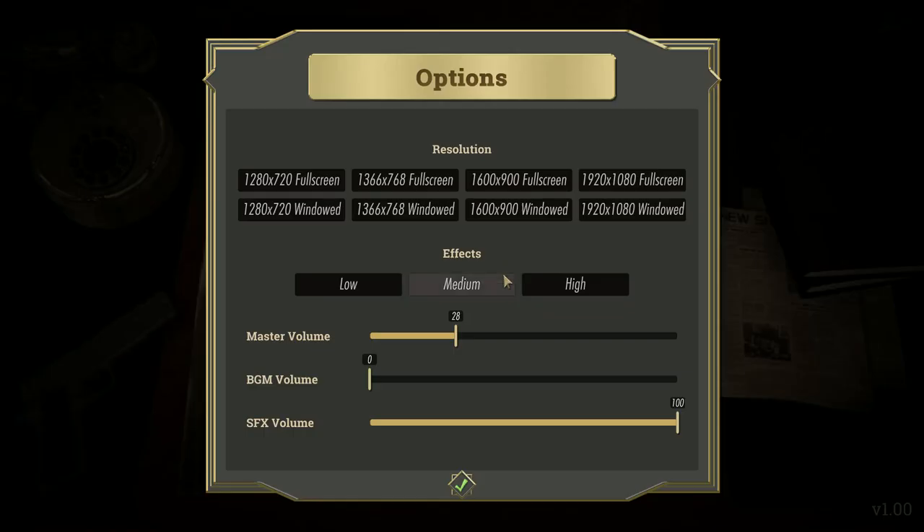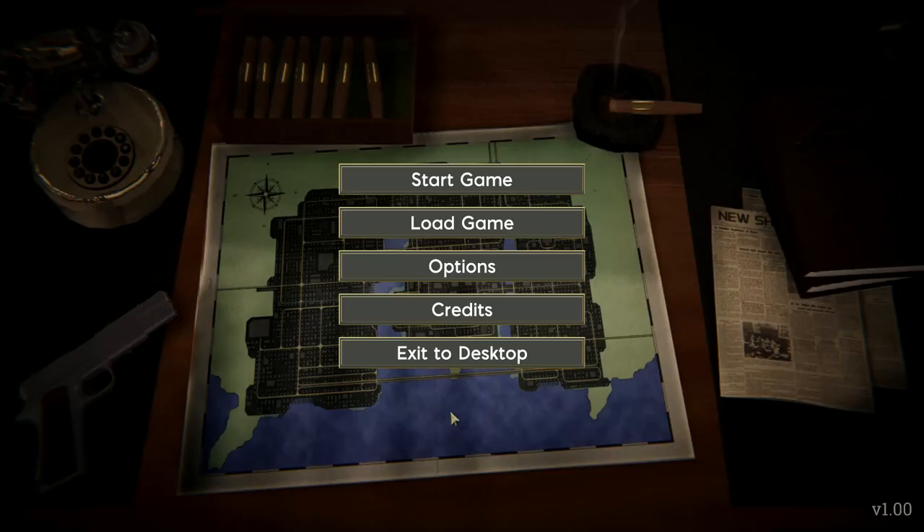Here's a look at the main menu. Under options: screen resolution, effects, master volume, BGM volume, and sound effects. I do the music off for the sake of the commentary and to prevent copyright issues.